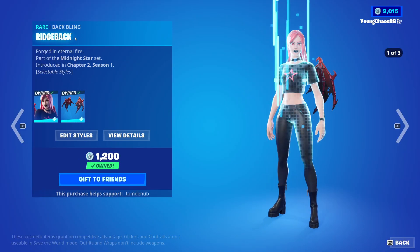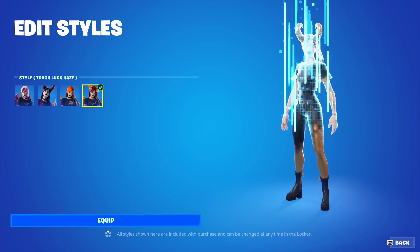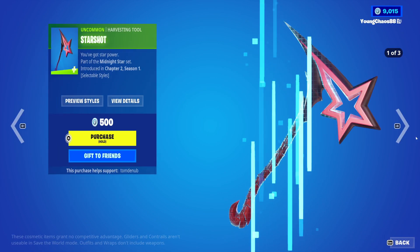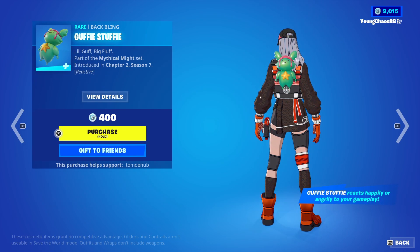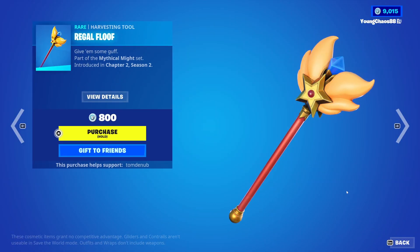We have Haze returning with the Batpin Ridgeback — a rare skin, $1,200. The skin and Batpin both have a good amount of styles — the skin having four different styles and the Batpin having three. We have Starshot, a contrail, $500 — with three different styles, well worth it for $500. Guff with the Batpin Fluffy Bag, a rare skin, $1,200. Guffy Stuffy, a rare Batpin, $400 — reactive to your gameplay. We have Regal Floof, a harvesting tool, $800.